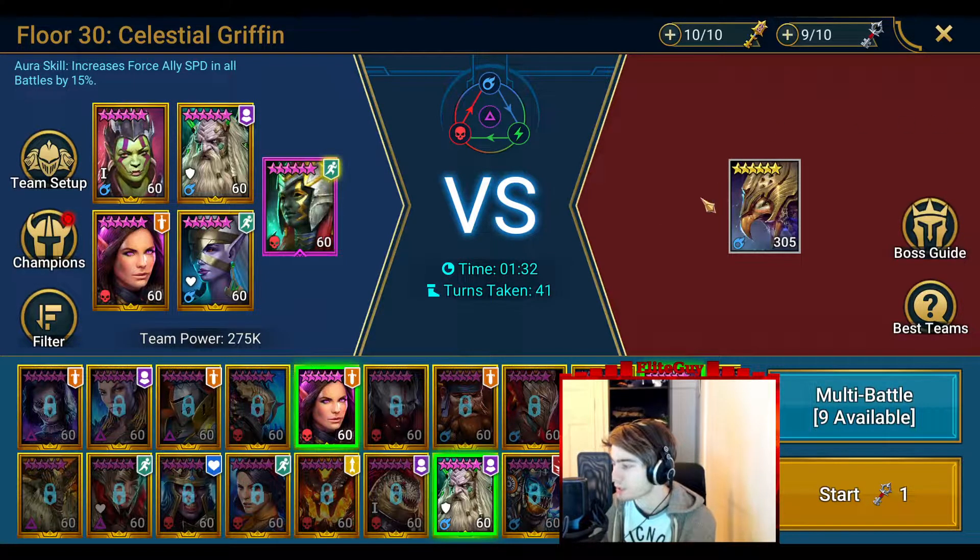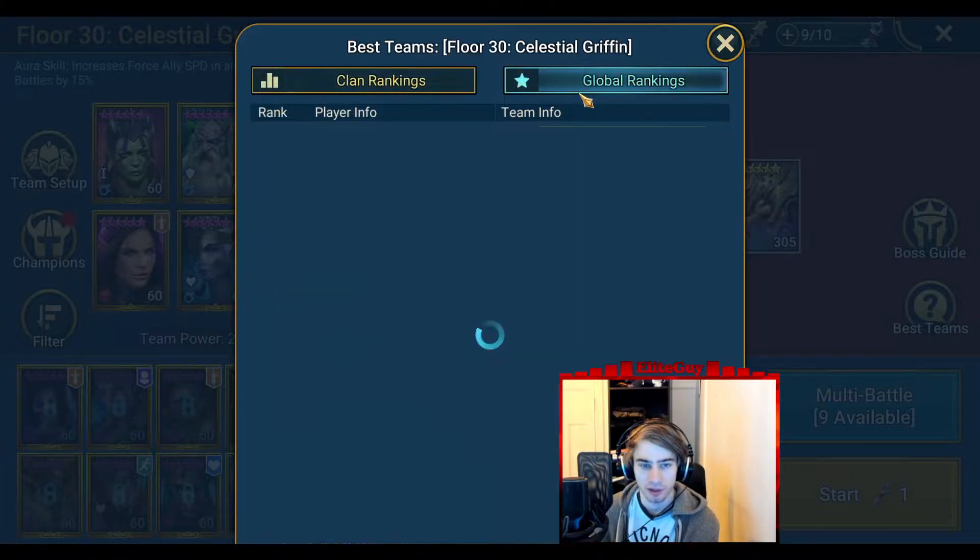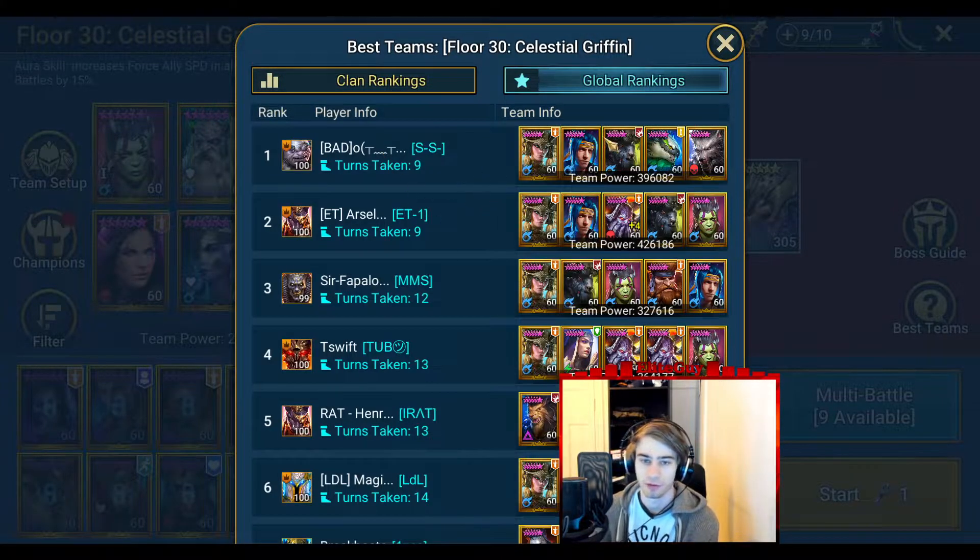That's my quick guide on Celestial Griffin. Looking at the best teams, it's damage, counter-attack, and Ninja — Ninja is really good against bosses, so obviously it's good here too. Global rank is probably around 5–9 turns. Looking at the top teams: Trunda for the waves, then an ally attacker, Braccus as a single-target nuker, and then Ninja as a crazy damage dealer. It's not that big a difference compared to the best teams overall.